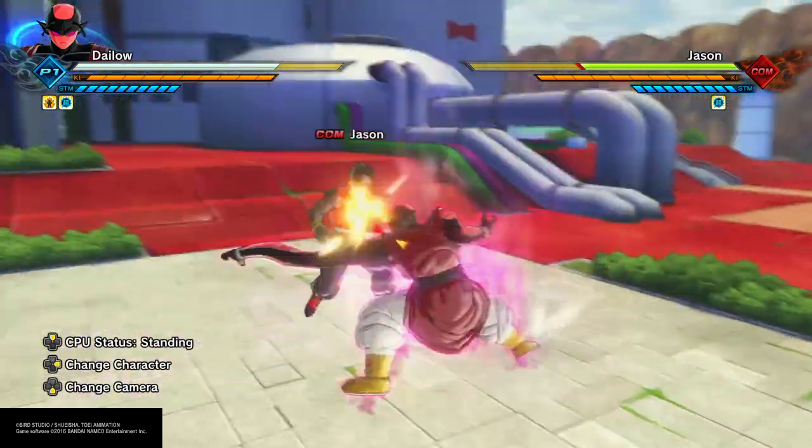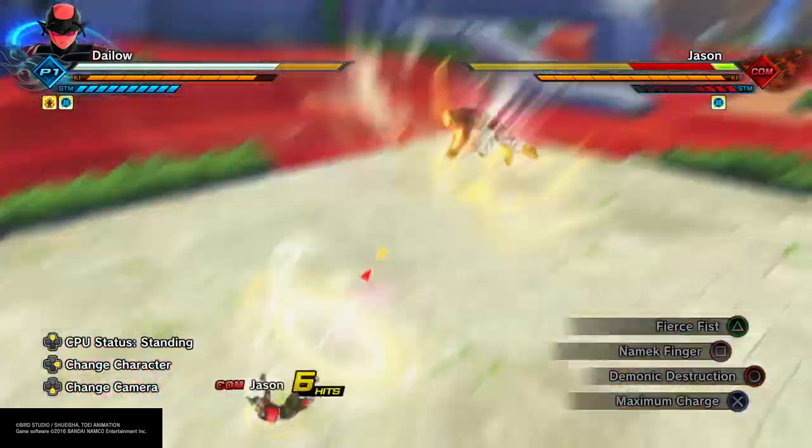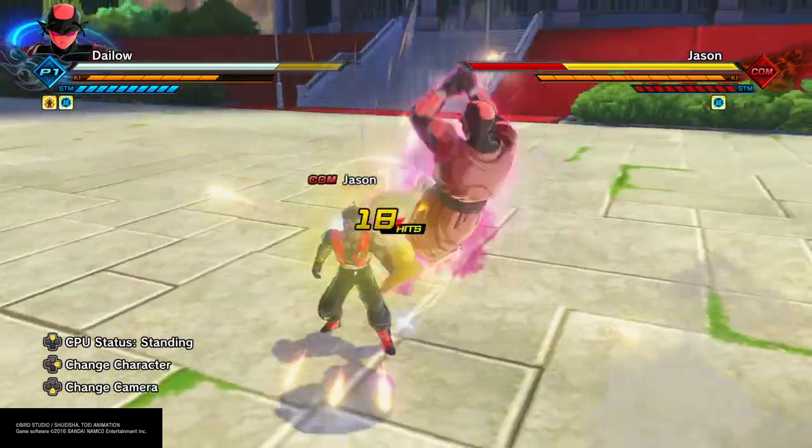It's especially useful if you want to get your opponent to the ground as quickly as possible — combo into that, cancel immediately into Demonic Destruction, and fight them into the ground to keep the combo going.